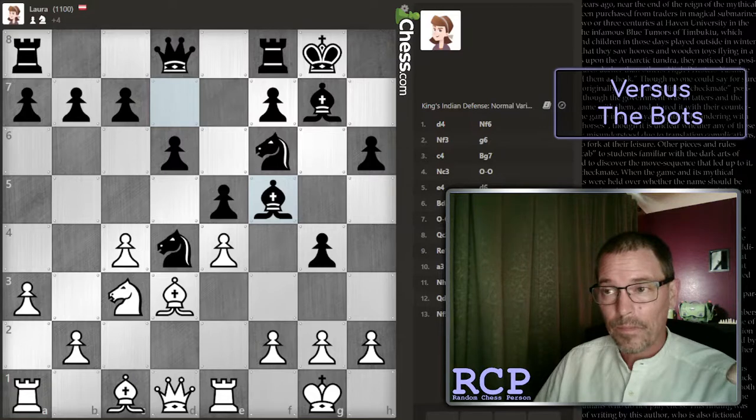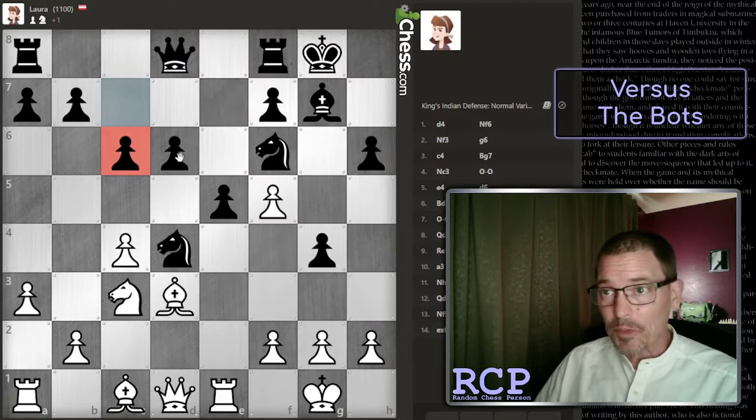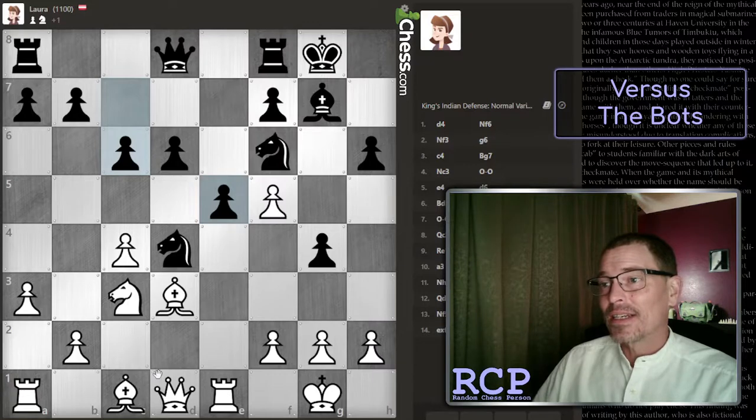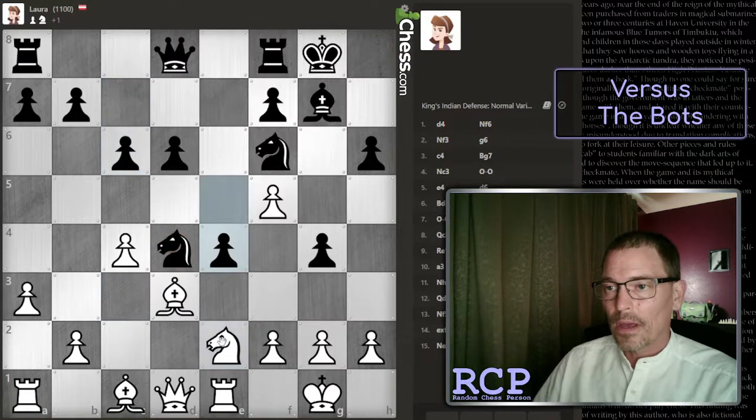That surprised me - I thought they were going to take with their knight. Was that a mistake on the bot's part? We've played the c pawn now. My guess is they're preparing d5, in which case I will take and they will take, and then they will have two center pawns and I don't have any. I need to get that knight out of there. The bot is a pawn ahead. I just removed one of my defenders of that pawn.